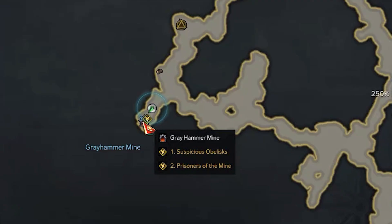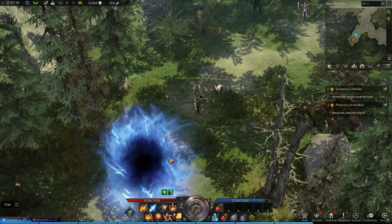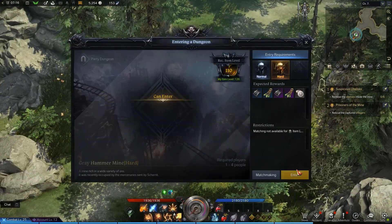In West Lutera, you can find a dungeon that takes the name of Greyhammer Mine. Its entrance is located in the left side of the Bilbrin Forest. Differently from the usual, this dungeon doesn't require any mine quest to be completed in order to grant access inside.